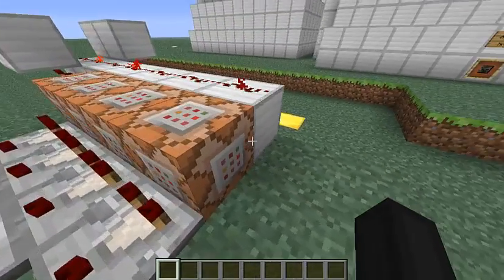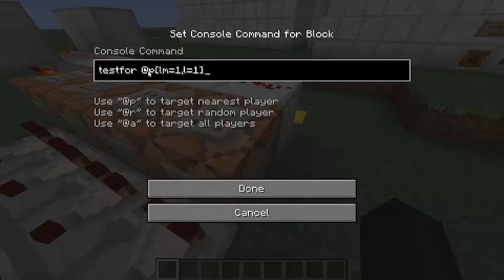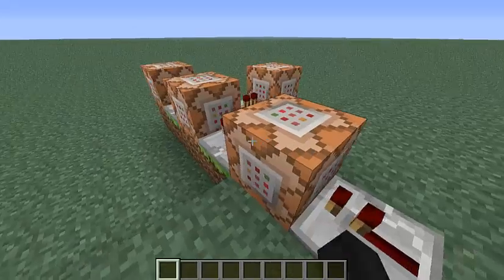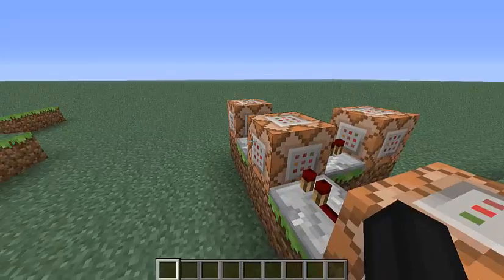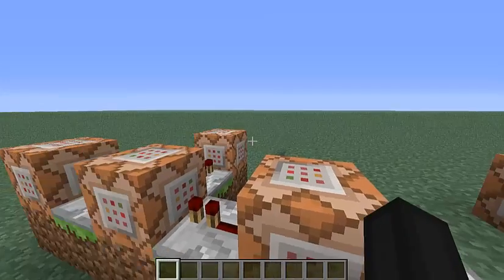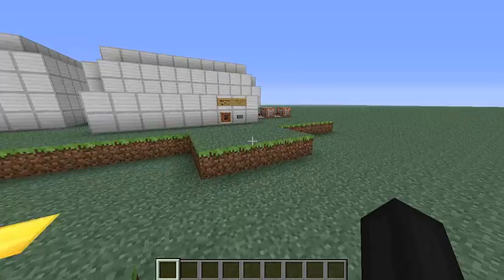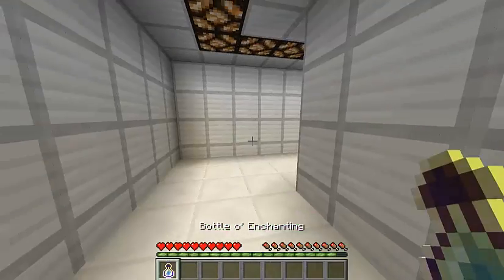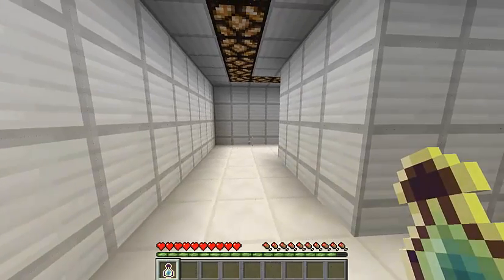How that works is I have a clock constantly testing for a player that has exactly level 1. And if they do, it'll change the game mode, teleport, say thanks for playing, and remove all the levels. So that's one part — the main part has yet to come.